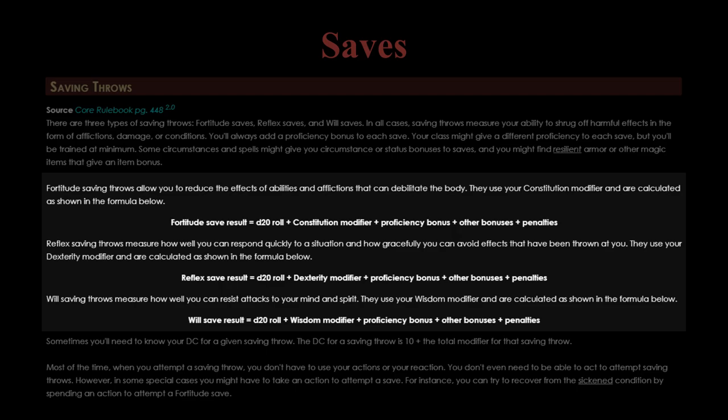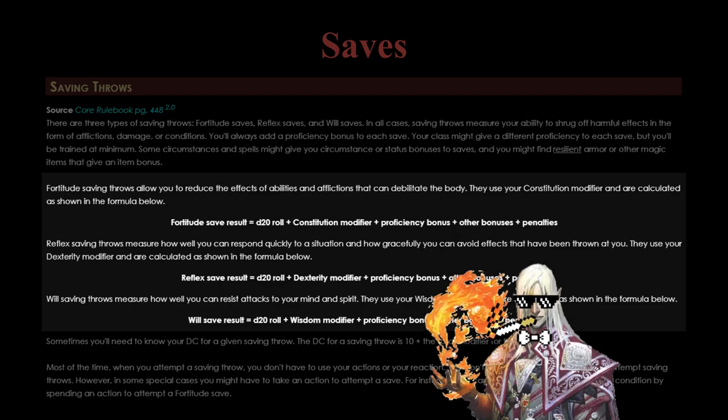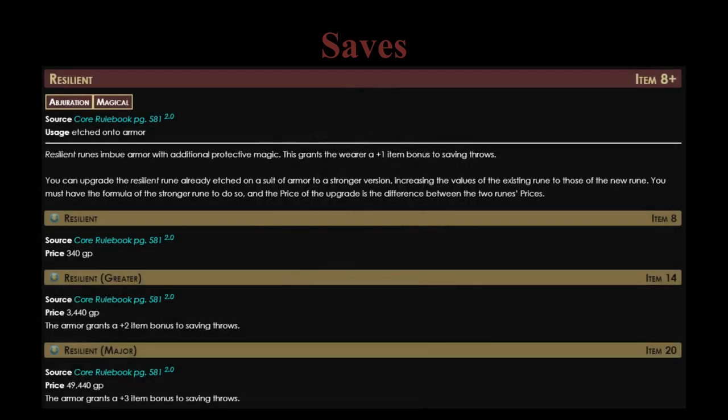No character can make all 3 of those scores very high, but take them into consideration as the more defensive ability scores when building your character. Just try not to put all your boosts into strength, intelligence, and charisma - though I'm not sure exactly what kind of character would want that combination anyway. The other important thing to remember about saving throws is resilient runes. This is another defensive item the game absolutely expects you to have. If you get each rune at its level, you'll get plus 1, plus 2, or plus 3 to all saves, at levels 8, 14, and 20, respectively. These make a very big difference, and every character should have them.